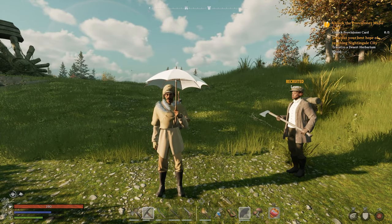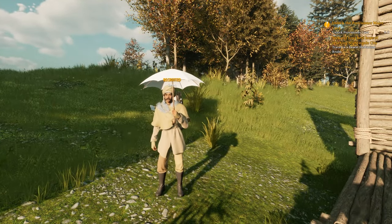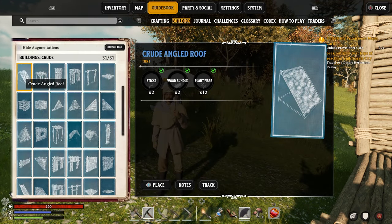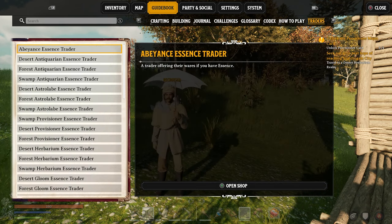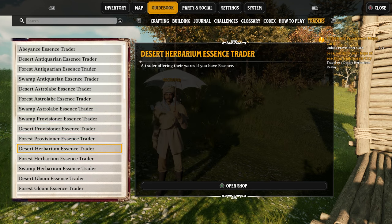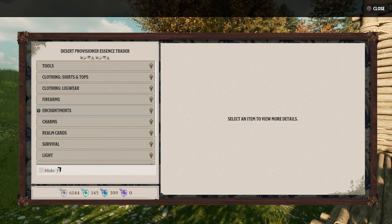First of all, you're going to need to unlock the blueprint. If we go to our start menu and on the guidebook we go across to traders, here you can see every trader in the game, where they are and who they are. So if we go to, say, the desert provisioner essence trader and open that shop, this is going to show you everything that they offer.